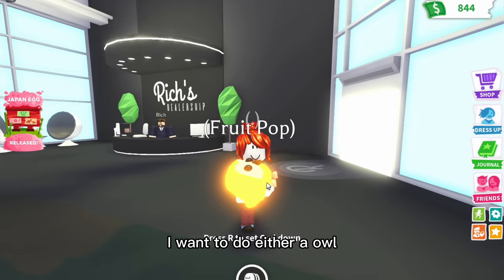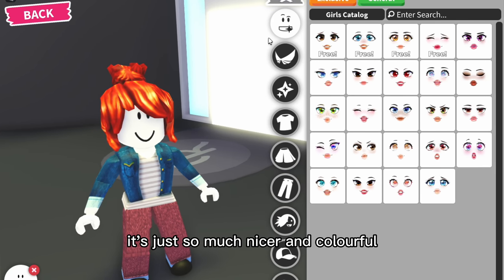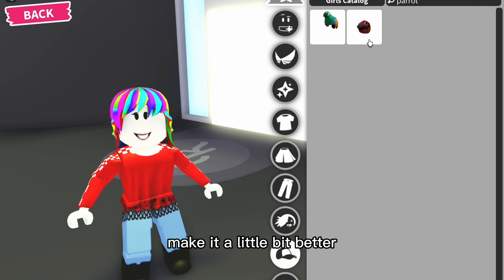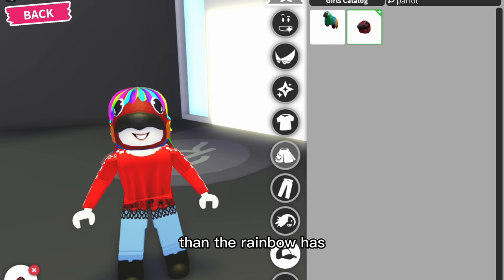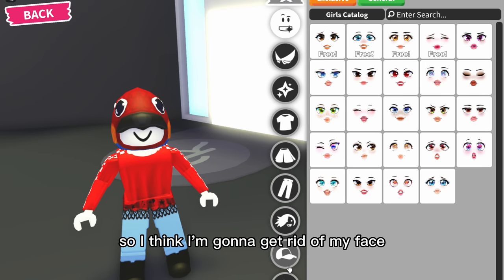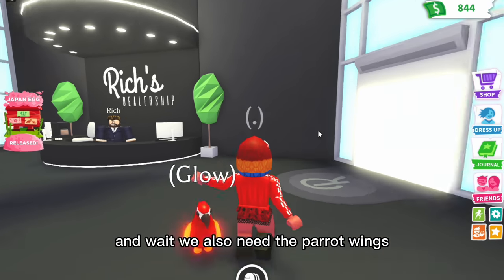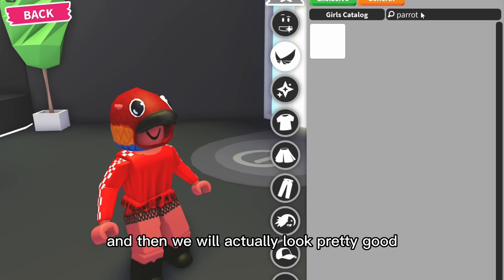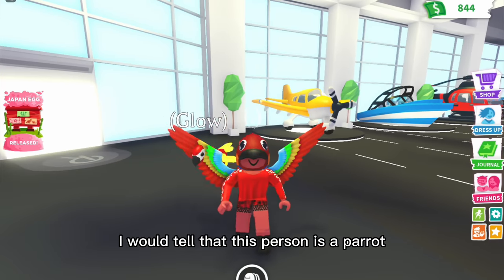For this next round I want to do either an owl or a parrot — I think we'll go for a parrot since it's so much nicer and colorful. We look nothing like a parrot right now, so I need to improve the outfit to make it fair. I searched a parrot in hats, got rid of the rainbow hair, changed my skin color to red, and added the parrot wings. Now we look pretty good — if somebody came up to me I would guess parrot.